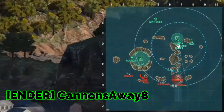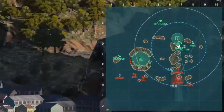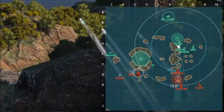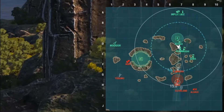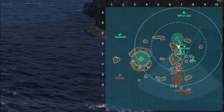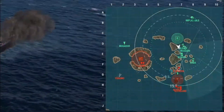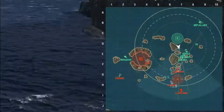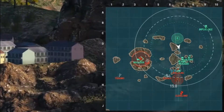This is from the Ender clan — Cannons Away 8 in the Implacable. He's paying attention to what's happening on the battlefield, falls back to the A line, then eventually gets down to the nine line and moves directly south. He's staying outside that detectability range — the concealment expert for commanders isn't as good as it used to be because of the nerf. He walks down this nine line and continues to support us as best as possible.